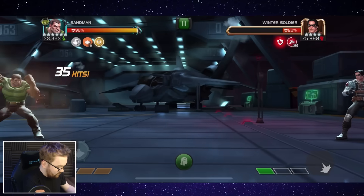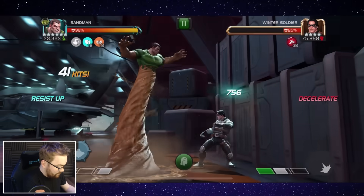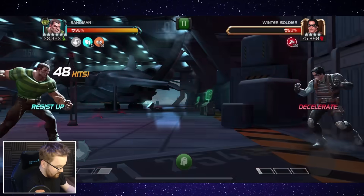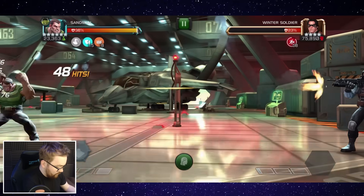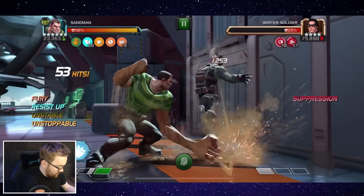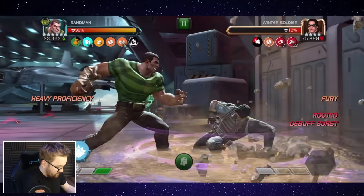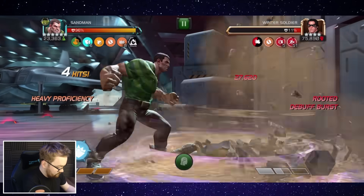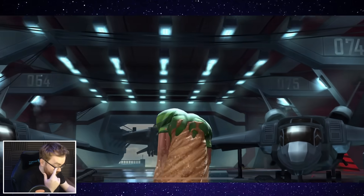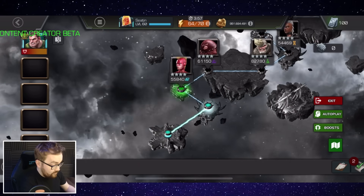We have a couple of options. It's probably best just to go in with a five combo. But if you instantly want to ramp at any point, you can also just Special 2, then start chaining heavy attacks out of it. Five combo here, then start throwing heavy attacks, and then the match is done. Against Winter Soldier, we did have class disadvantage, so the attack was being reduced a fair bit.